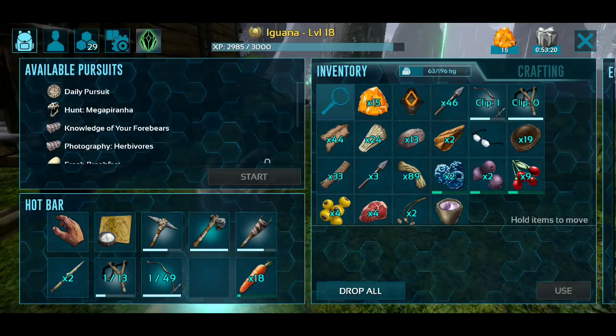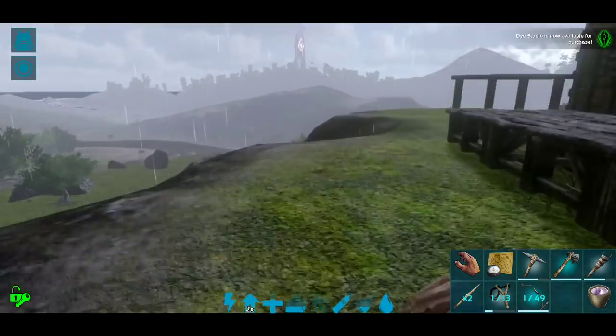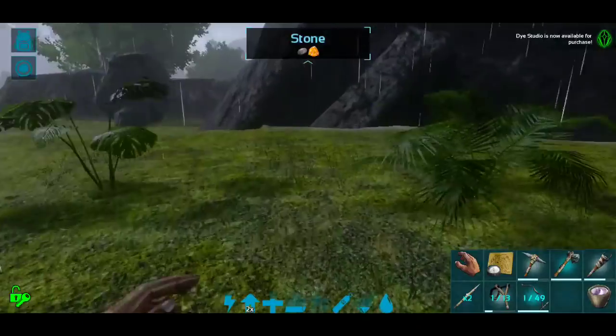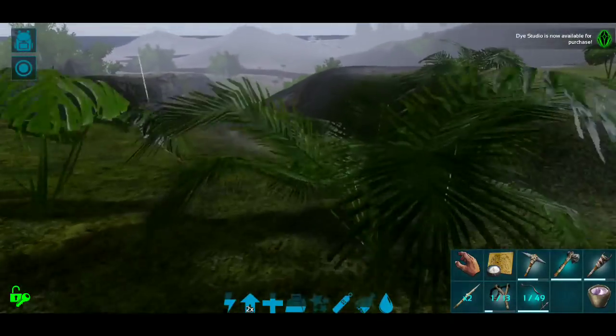We have 18 carrots. I can get 21 amber relatively quickly to revive Pumpkin. Let's go see if we can soothing balm and tame a horse - we're gonna have to be really really careful. We do have enough carrots if we can get down there without dying - that's the trick.